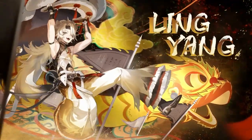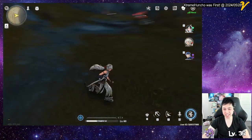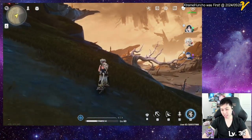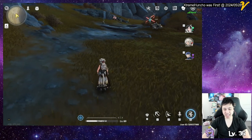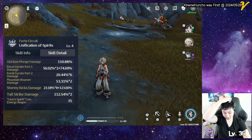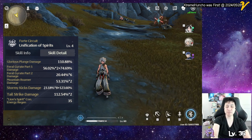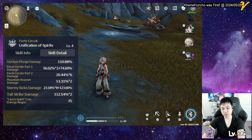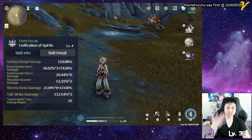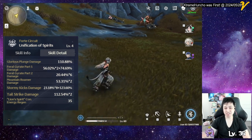In this video I'm going over Ling Yang, the lion dancing boy. His main gimmick is the lion spirit, which is his Forte Circuit — the currency for his Forte Circuit on the bottom bar. You always want to get it to max, because when he gets into that mode he starts attacking a lot faster.